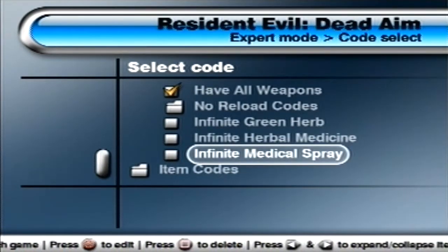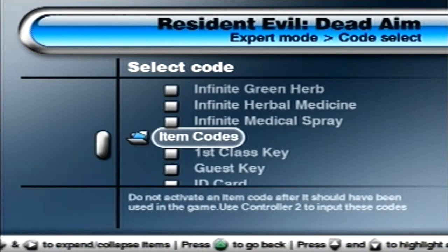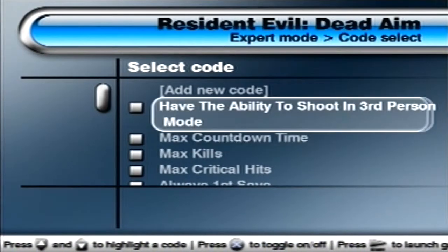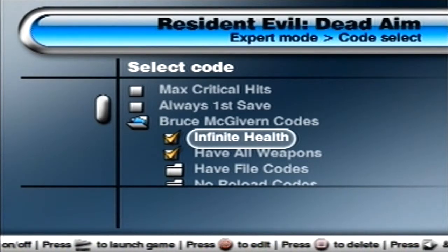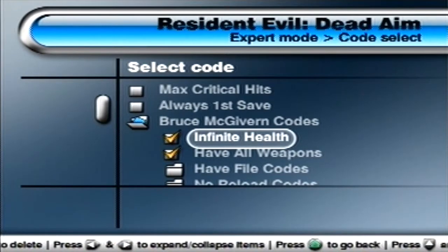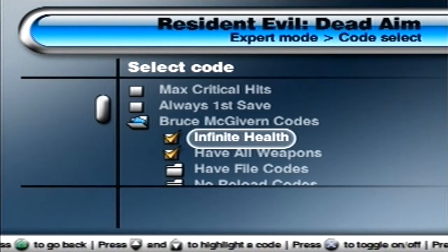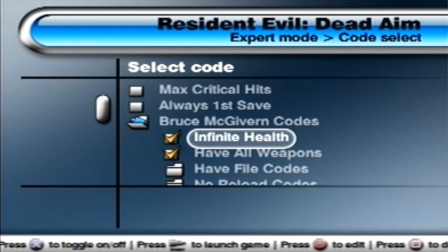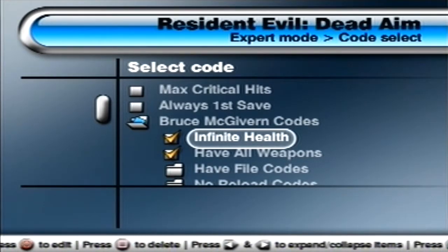I'll read you the back of the case in one second so you know what I'm doing. Here let me read the back of the case: 'A deadly game of search and pursuit. Join anti-Umbrella search and pursuit team agent Bruce McGivern as he encounters a new layer of Umbrella's insidious activities. In this all new Resident Evil first person action shooter, you must search, sneak, and use battle moves to regain control of a Sea Jack cruise ship lost in the Atlantic. And should you find yourself trapped amongst horrors of zombies and mutant beasts, your aim better be dead on.'